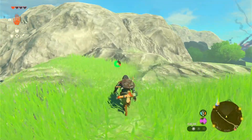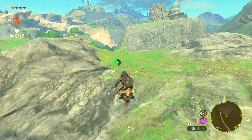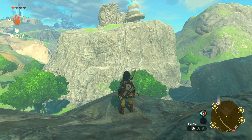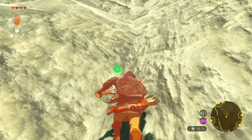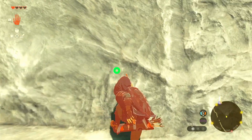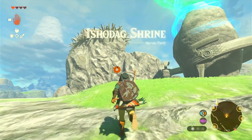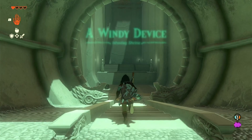We got a red rupee. Let's see about this shrine. Some more Hyrule herb. I got a warm darner! I guess we have to climb up. I hope we have enough stamina — good, we can rest. There we go. I wonder what that is. Isho Dog Shrine — we got a windy device, so we're working with fans.